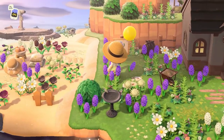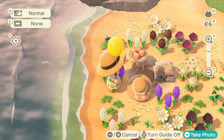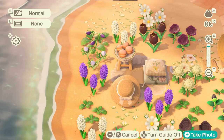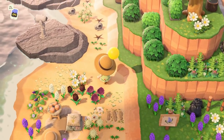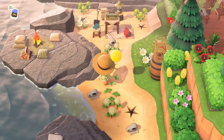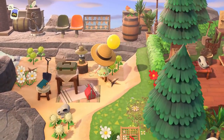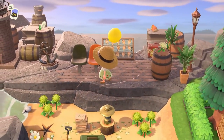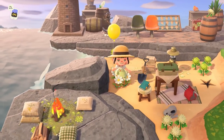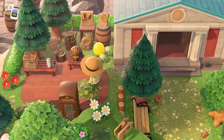Wow, adorable little setup over here on the beach. I'm going to open up my camera app to show you all how absolutely cute and beautiful this looks with these purple flowers, the Berliners, and that hat placed down — it just looks beautiful. These fossils and fish give me a very Blathers study type of feel. It's just a really cool workstation, and I love how natural everything feels on this island.